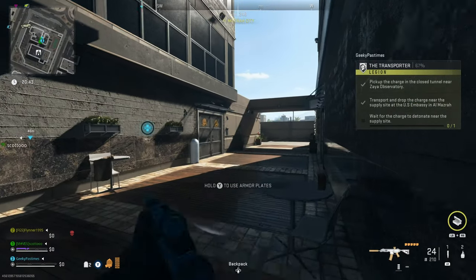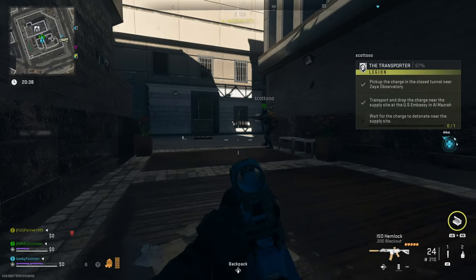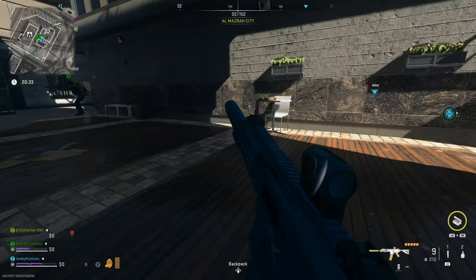Once you get near the supplies you'll have a prompt to drop the explosive charge, so you'll throw it on the ground and then just need to wait around for it to explode. It will explode when the timer gets to 20, meaning five minutes will have passed.